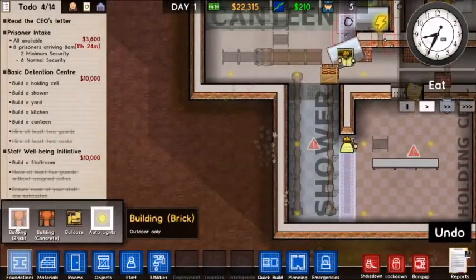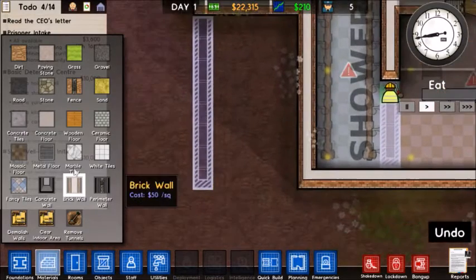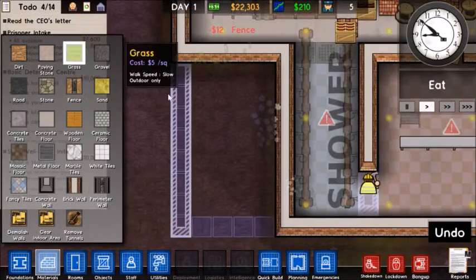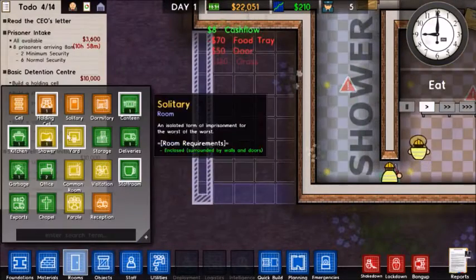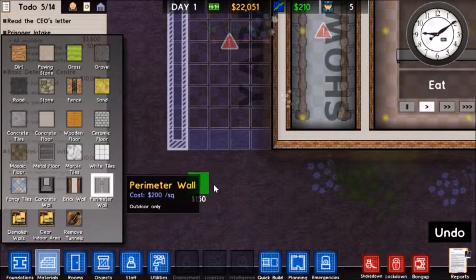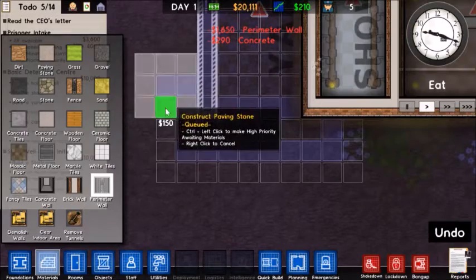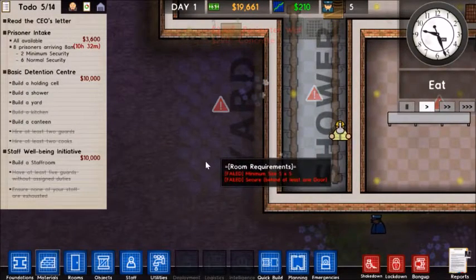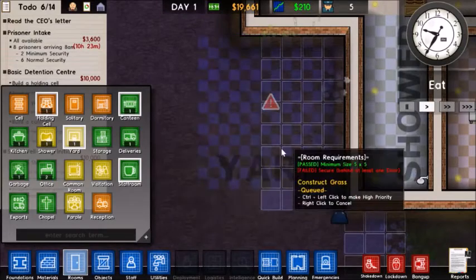We need a yard. So we're going to give them a little bit of recess. We'll put a fence there. And then we'll give them some nice little grass to play on, and just give them a door — a door should be fine. Yard — now I don't want them to try to leave because that will kind of suck. I could put a perimeter wall, I think. These walls are even bigger and better than the little tiny fence. It needs to be at least five by five, so I've got to redo that.